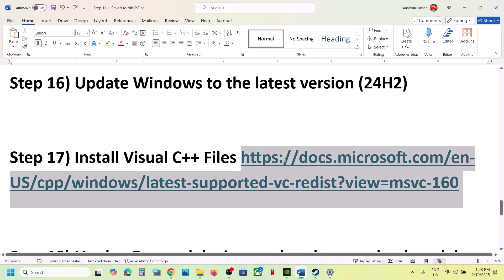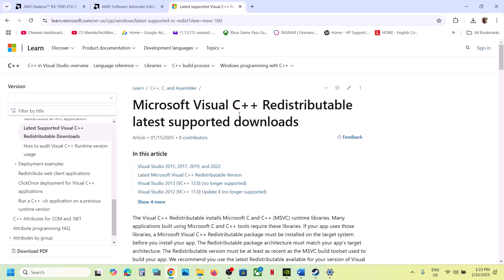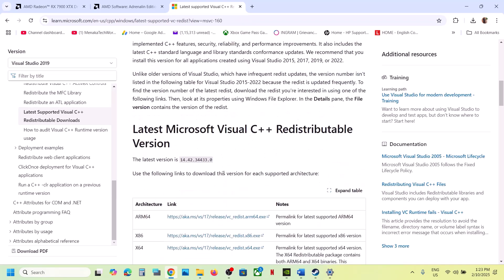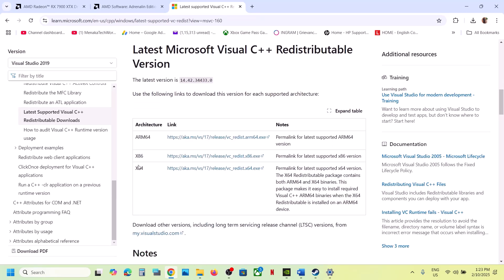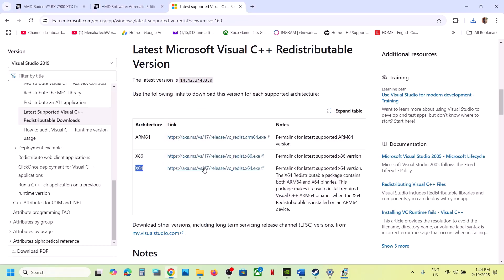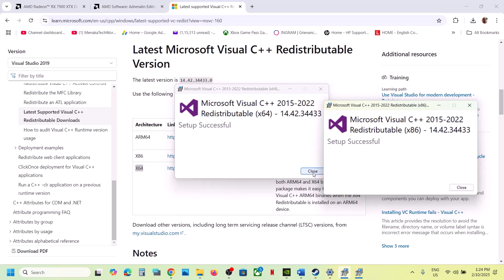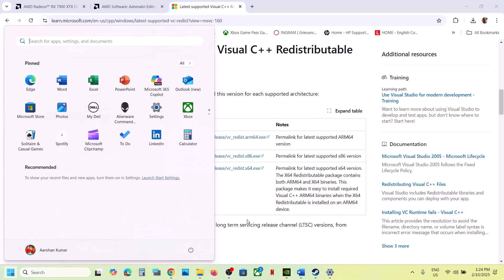The next step is to install the Visual C++ redistributable. Copy the link provided in the video description and open it in a browser — it will take you to the Microsoft website. Download the Visual Studio 2015-2022 x86 version and run the exe — click Repair if shown, or Install. Then download the x64 version and do the same. Once both are installed, restart your computer and launch the game.